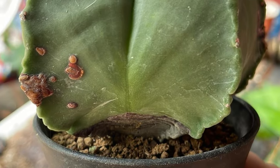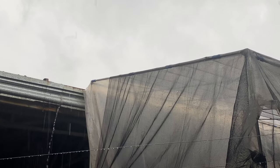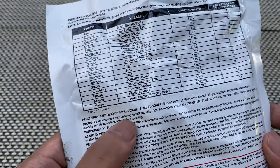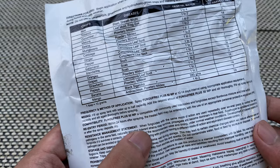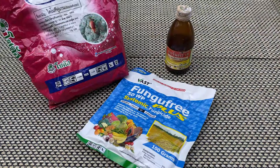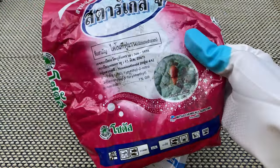Cacti can also be vulnerable to certain fungal diseases, especially if subjected to prolonged periods of high humidity or if the growing conditions are not ideal. To prevent and minimize the risk of fungal infection and protect the cactus from diseases like root rot, you can use systemic fungicides. I always apply fungicide during the wet season here in the Philippines. Remember, always follow instructions, which often include guidelines on dosage. Overusing and misusing pesticides can contribute to the development of resistance in the pest population and pose safety risks. Keep in mind that the use of chemical substances or pesticides should be a last resort only.